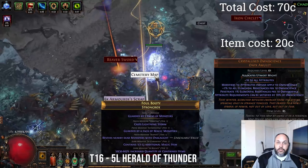Also, as I said before, we are using an Impulsa. I would say you can get a 5 or 6 link on the staff, but it's more important that you get the 60% roll on the staff. So I would recommend going for a 5 or 6 link on the Impulsa instead for your Herald of Thunder links.